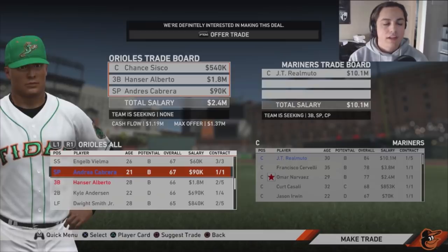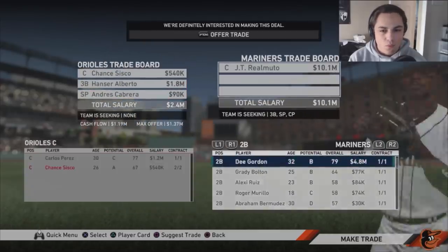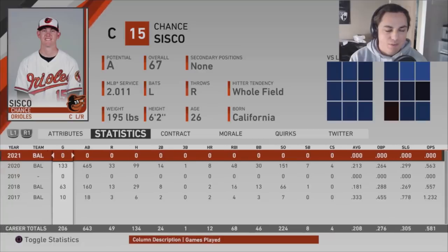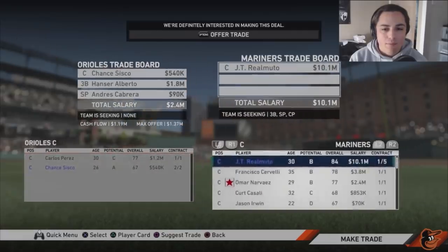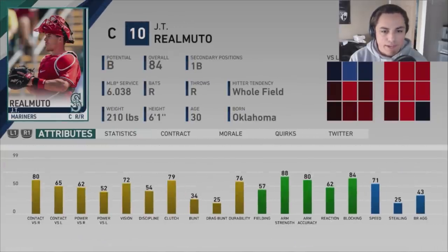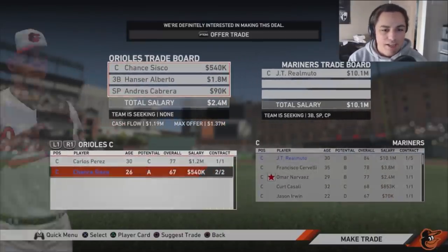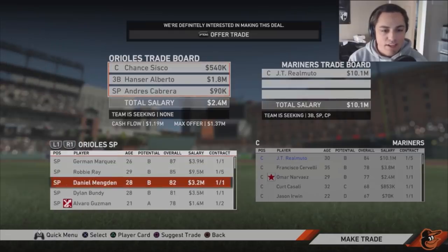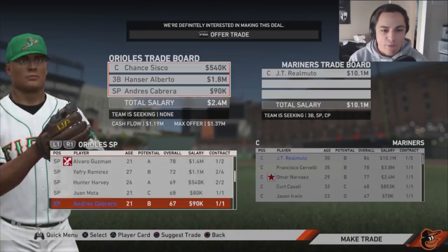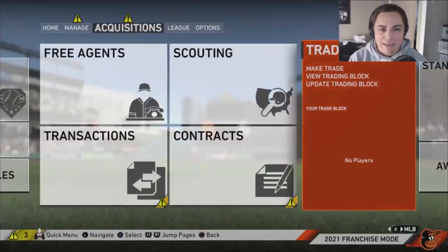The next trade is a bigger one: Chance Cisco just isn't cutting it as catcher — hitting .213, we need someone who can hit. We're going for JT Realmuto, who just signed with the Mariners. We're sending Chance Cisco, Hanser Alberto, and a starting pitcher — Andreas Carrera, who actually looks decent and is growing quickly — but we need that catcher, and that's the move we're making.